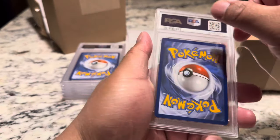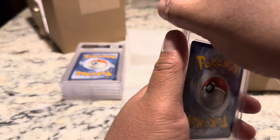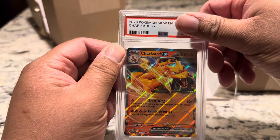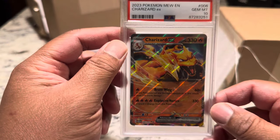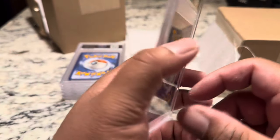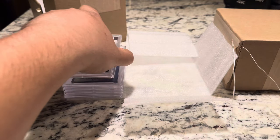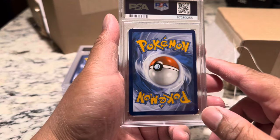Next card coming up. Let's take a look at the back — another Charizard EX. I think we had three or four of them in the submission. And this one is — this is the Gem Mint 10! We'll take it. Out of the three or four that we submitted, this one came back a 10. This is going to stay in the collection. That's a 10.